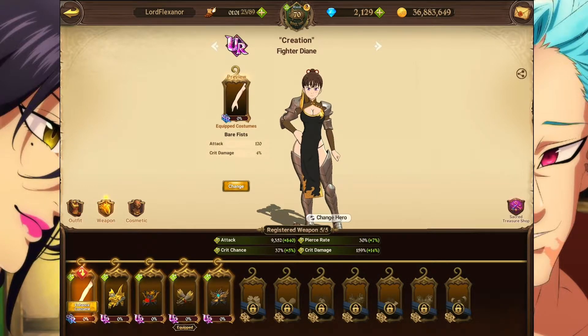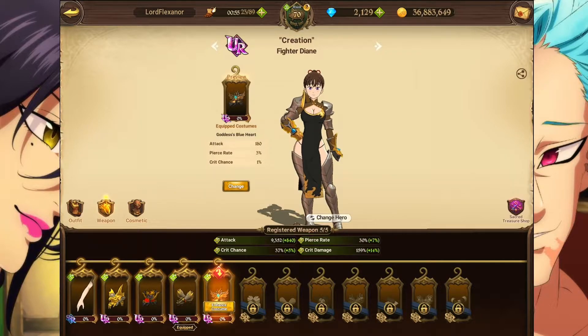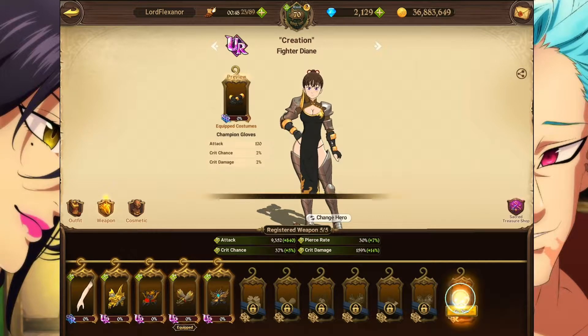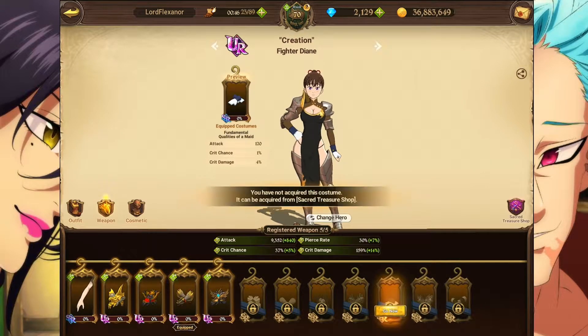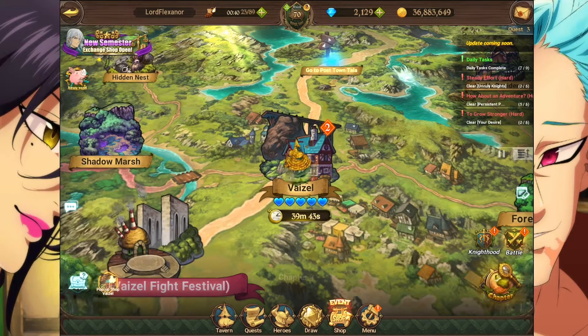This one is four percent crit damage — I don't think I need this one. Usually the pop-up weapons have really really good stats, like this one right here is a pop-up shop weapon with six stats, so I would want to look at it. But I don't think I need any of these, so we'll just leave it as it is right now.